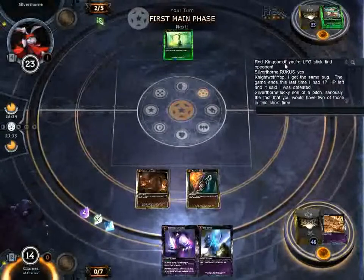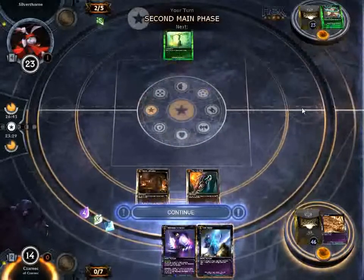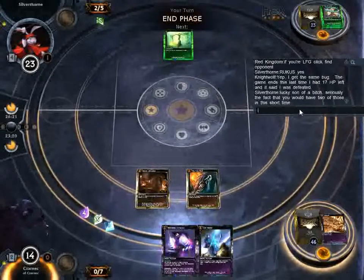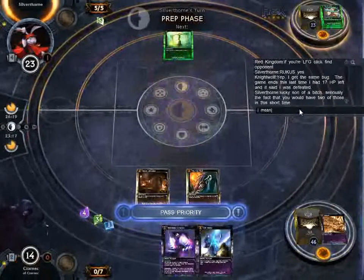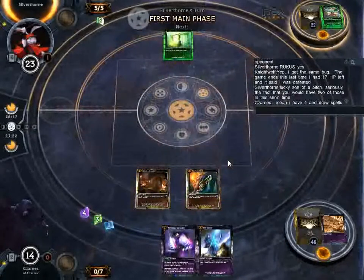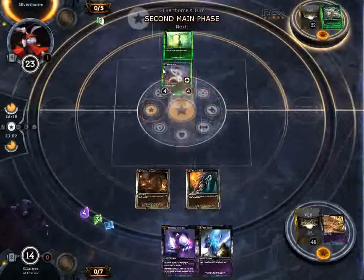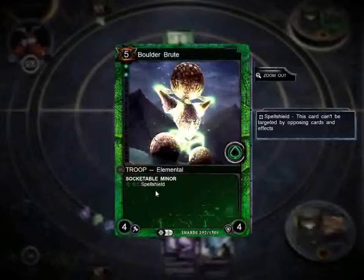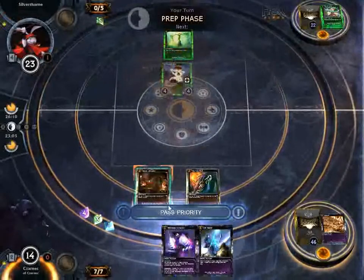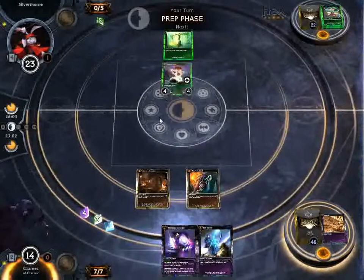We still have 23 cards to mill. Silverthorn is not happy with me. Having two Extinctions is very common for me in this deck because I run four of them, and I have a lot of cards that let me draw and cycle through my deck. This guy is socketed with Spell Shield, so we're not going to be able to target him with anything. However, he is still affected by Extinction — which is worth noting. If I get a third Extinction in this game, this guy is probably going to flip out and rage quit because he's grumpy enough.